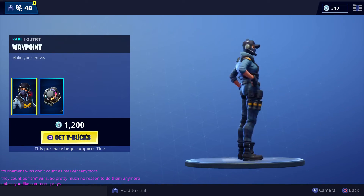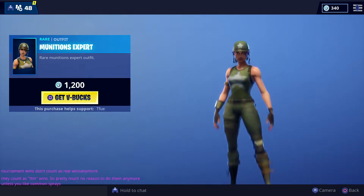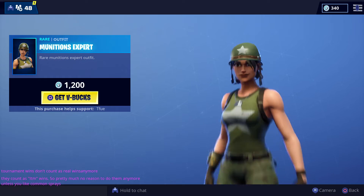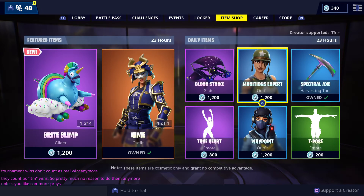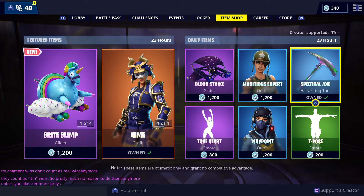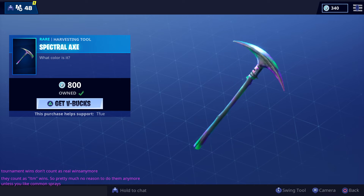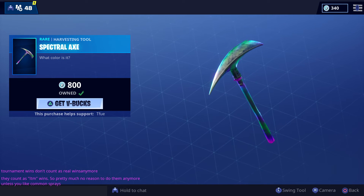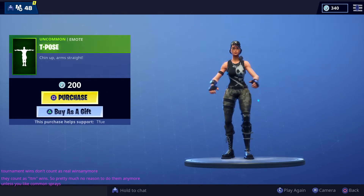The Waypoint — I don't think this is worth 1,200. It's kind of like a lot of other skins that have already come out. Munitions Expert — I think this should be more of an 800 V-Bucks skin than 1,200, but it still doesn't look bad though. Spectral Axe is one of my favorite pickaxes. I always say when it comes in, it looks really nice — it has this revolving color on it that changes.